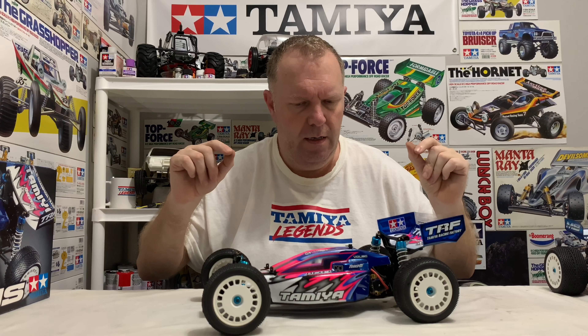So, DT03 - the differences from the standard: it has ball diffs which a DT03 has, but this one comes with the slipper clutch - that's a massive upgrade for this car because these diffs are not great. It has blue alloy adjustable turnbuckles all around. It has the gorgeous DT03 alloy shocks but with white springs, which are very difficult to get hold of. Body-wise, apart from the wing, the body is Dark Impact but with a gorgeous TRF scheme on it. It comes with two wings - a Tamiya racing wing and the standard Dark Impact wing in the kit - but you only get one set of decals so you have to choose. The racing wing looks way better, so that's that.